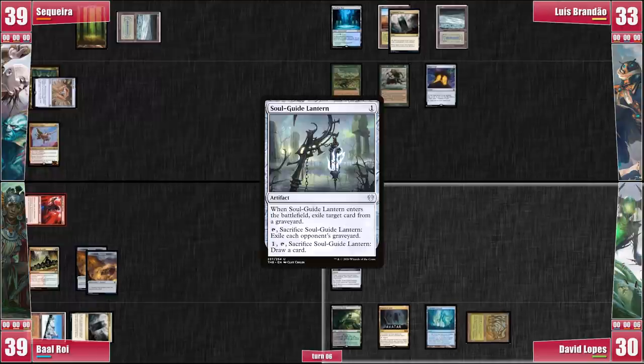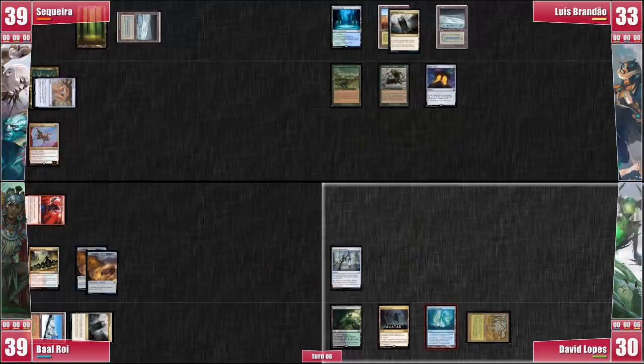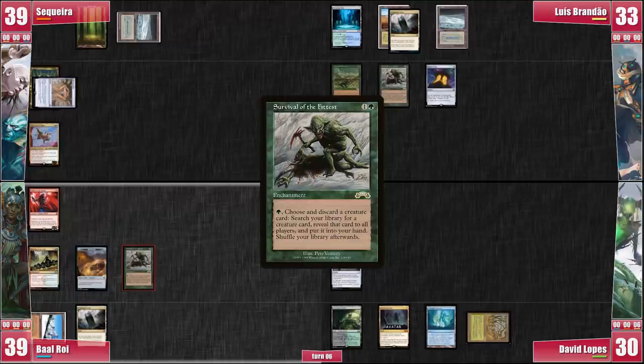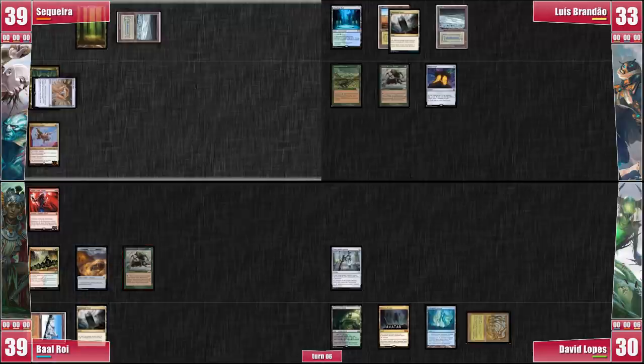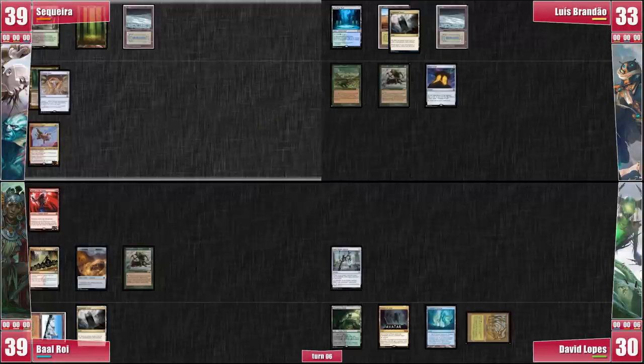On his turn, Baal plays his own Survival of the Fittest, sacrificing one of his treasures. He doesn't attack anyone — Baal isn't sure what my deck is about and fears Akiri might grow a lot. He passes. On my turn, I play a Verdant Catacombs, and I think about why I didn't exile a blue card to the Mox so I could just cast my Thrasios. I attack Luis with Akiri and pass.